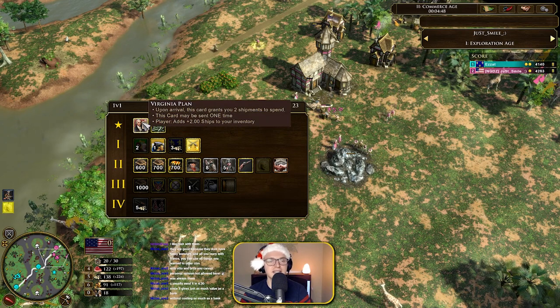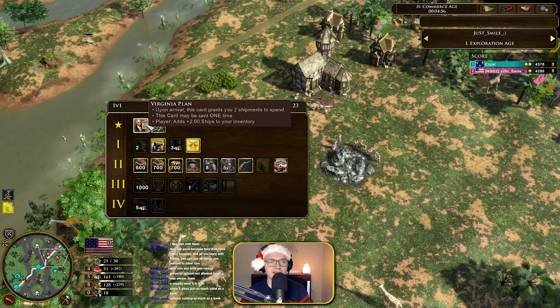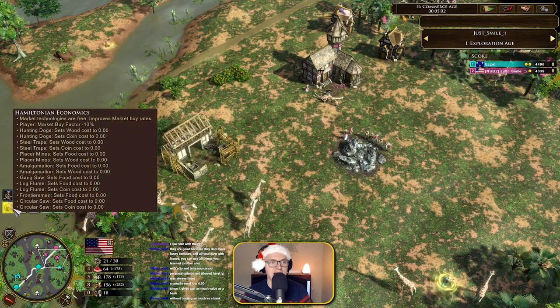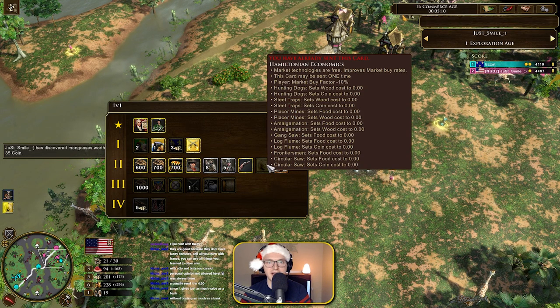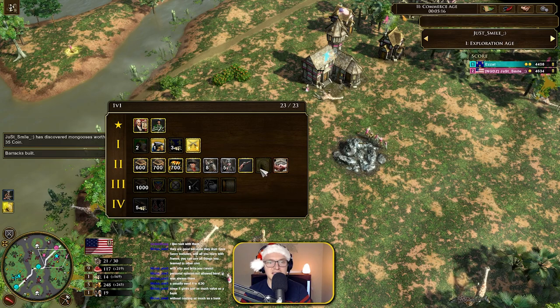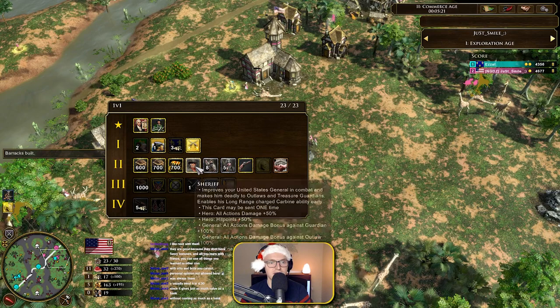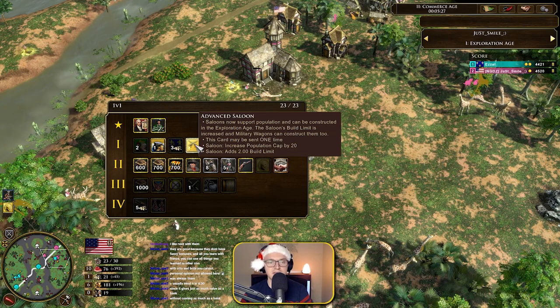The military wagon has now popped — he went for the Virginia Plan, a great new card giving you two shipments. It's basically a card that adds two shipments immediately, which is kind of nice. We now see Hamilton Economics going up — everything is free in your market but takes longer. The market buy factor improves market buy rates and technologies are free, though I'm not sure how long the techs take.